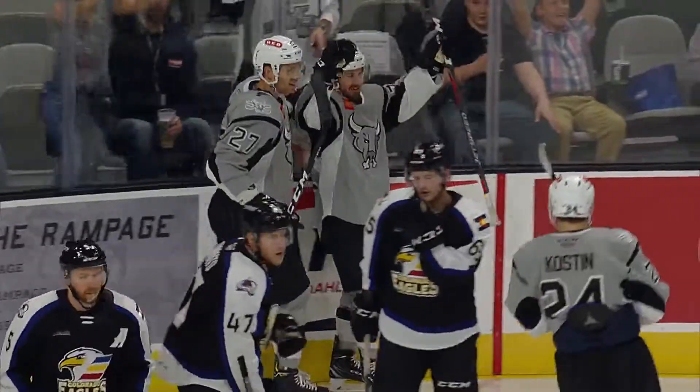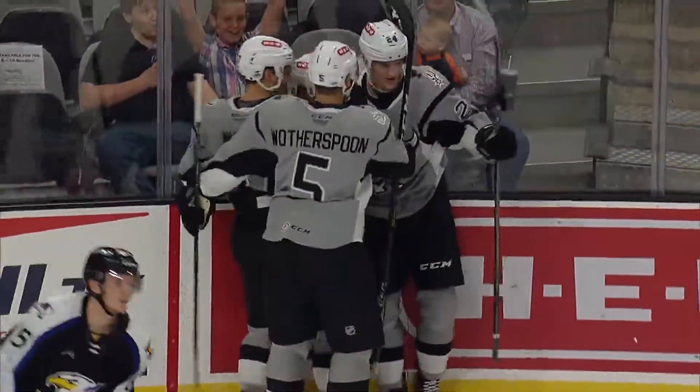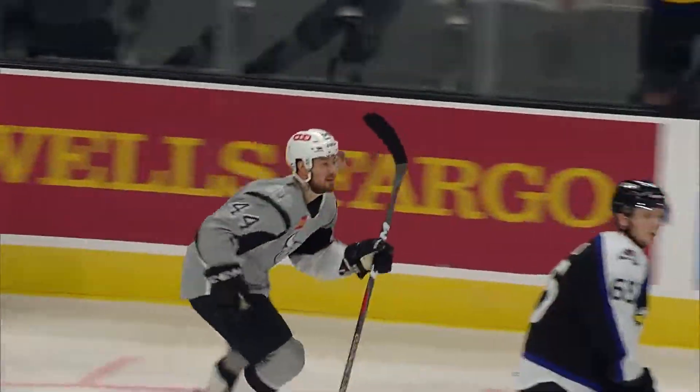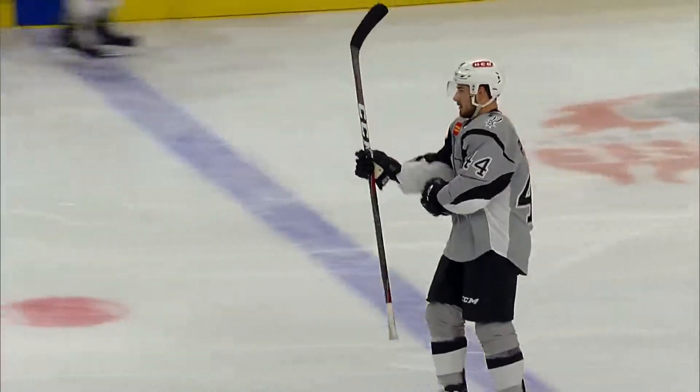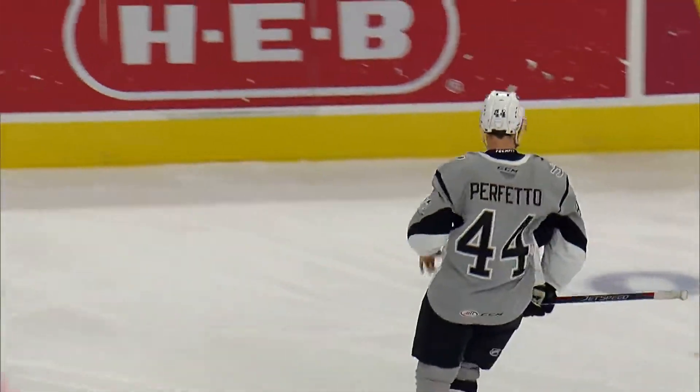Trying to force it up the right wing boards as Dominic Toninato is gummed up and the Rampage take it away. It's Wotherspoon giving off to the right wing side for a long range rush — deflection score! Cutting across the front, it was Steven Perfetto getting a piece in his 2018-19 season debut, giving the Rampage a 1-0 lead. Steven Perfetto, his first shift of the season.